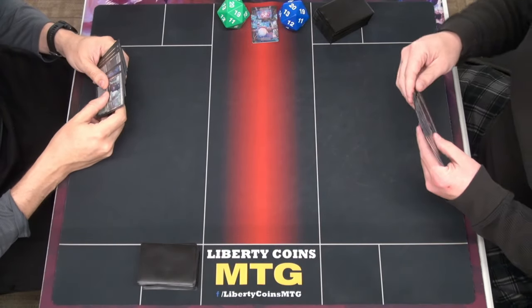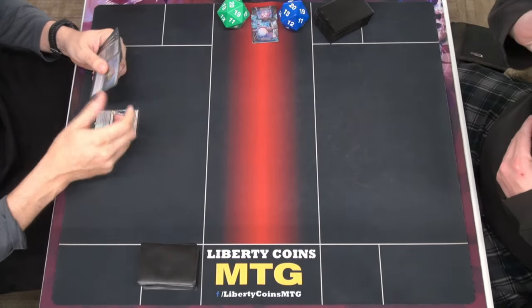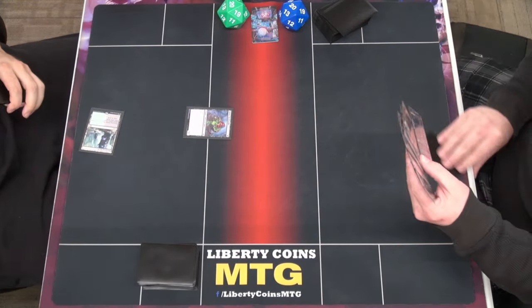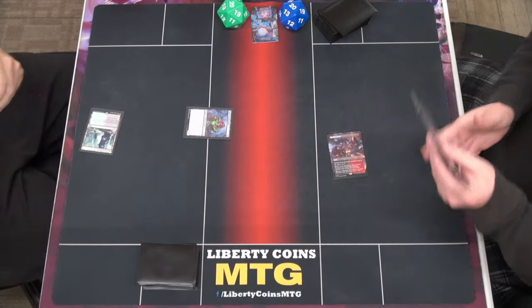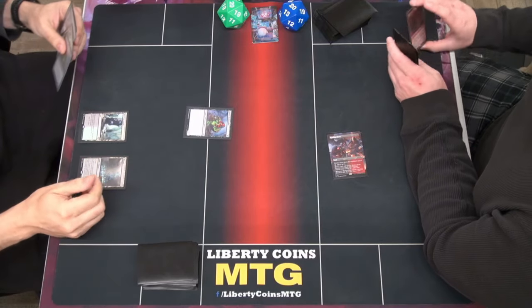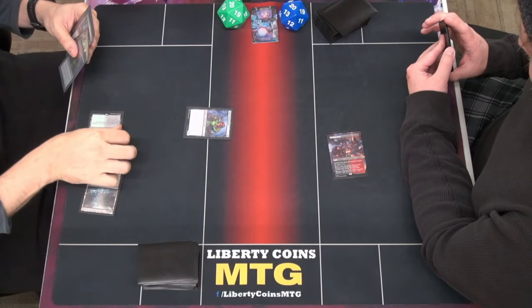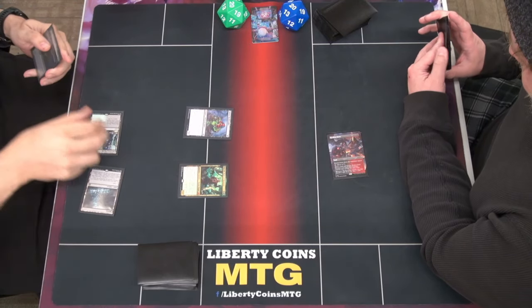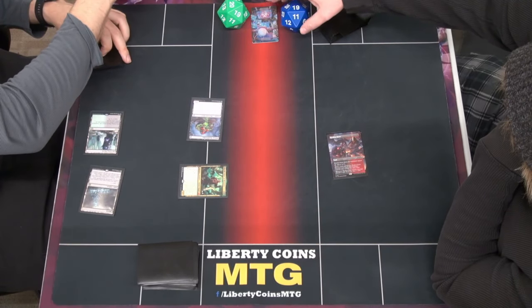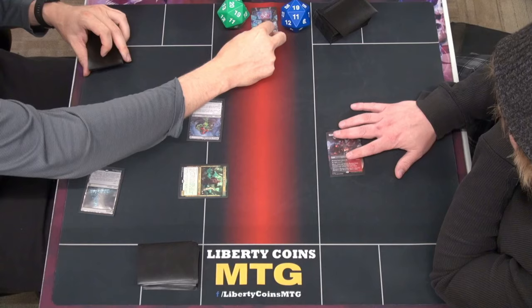All right, round two. We both kept seven. Blooming Marsh, Indus Skull Dweller. Clearly I'm on the play. Murex comes in, can be any color just for the first turn. Chevelle, you know what he does. Swing for one. More importantly, Poison Counters — you got one.